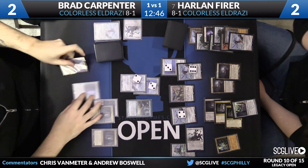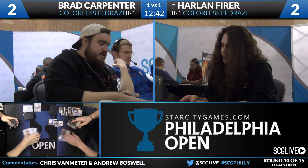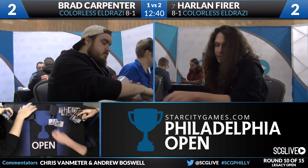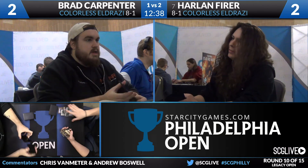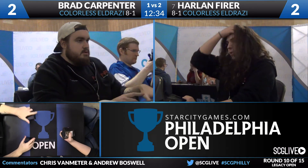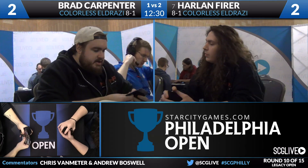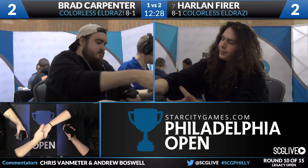Harlan has a Phyrexian Revoker and Brad packs it up. Harlan names Umezawa's Jitte with that Revoker to stop Brad from gaining life, crashes in with his multitude of Eldrazi creatures, and Harlan Fear takes the match 2-1 in the 75-card colorless Eldrazi mirror.